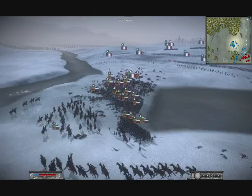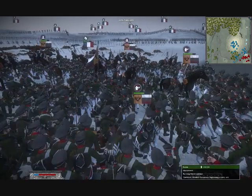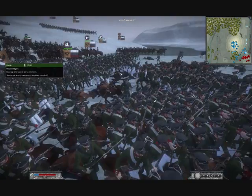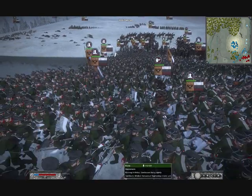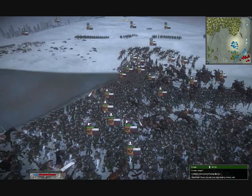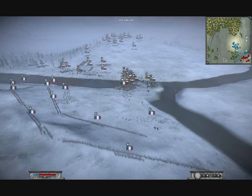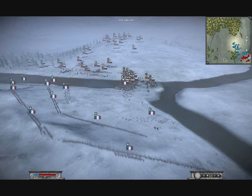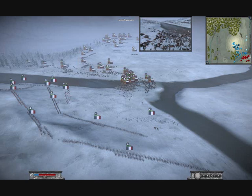I'm expecting my 2 old guard units on the left — one on top, one on bottom — with the bottom one running out of ammo first so I can charge them in to hold up the Russian advance. Then I've got 1 old guard unit behind to move down and take their position, and a Polish unit in support to fill the old guard's spot, keeping 2 ranks firing. I should have let them come a little further so my line could fire as well.